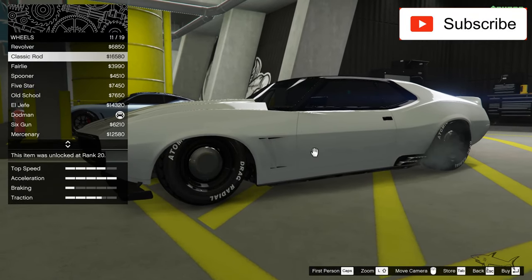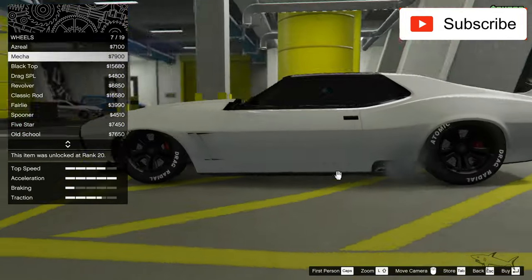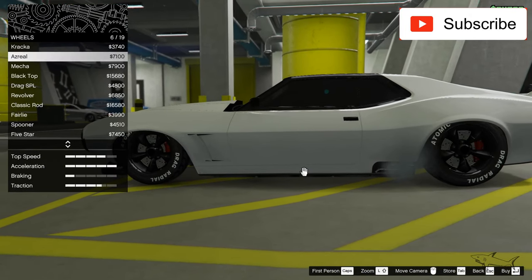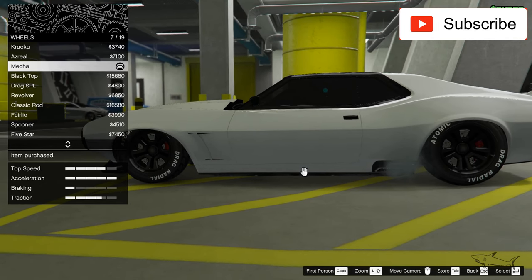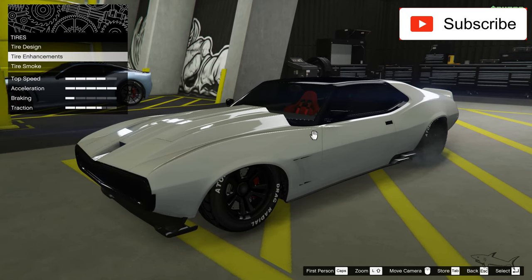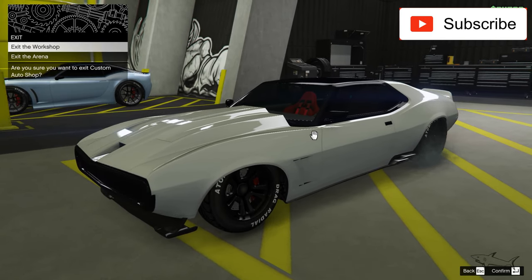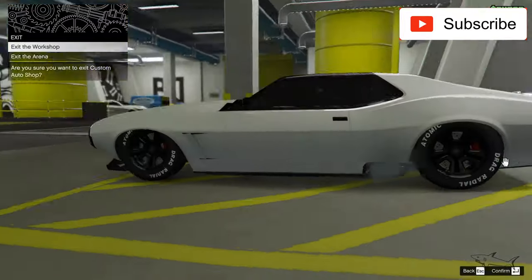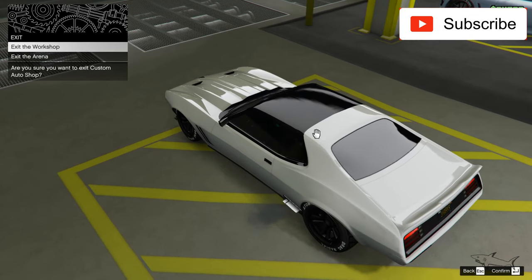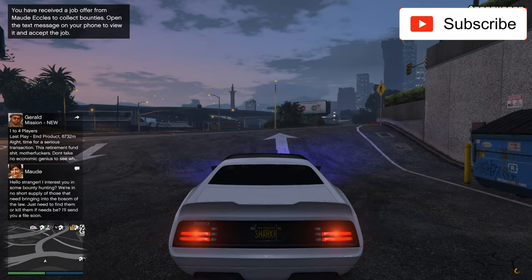Let me check a few more wheel options. I like this one too, but let's make the change and keep it fine. I think I've made it look very nice. The only thing I regret is I cannot put a black line here to continue the roofline, but that's fine. Let's drive it for a little bit.